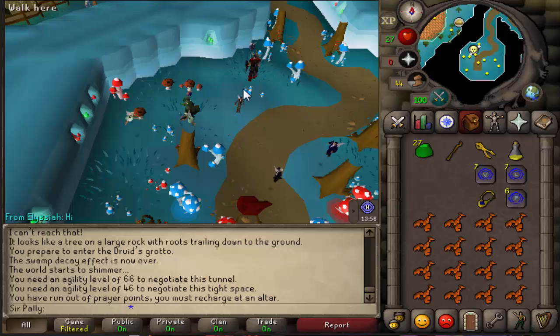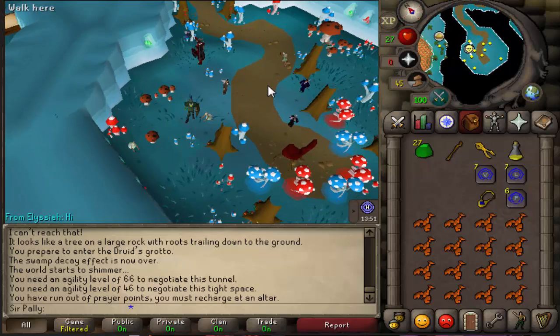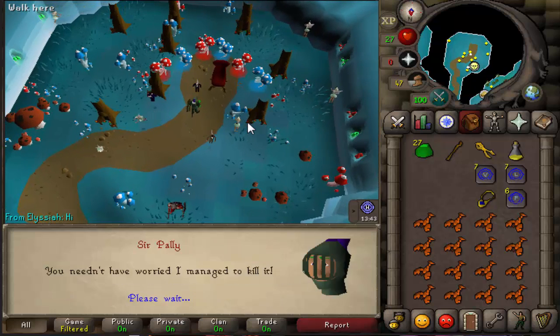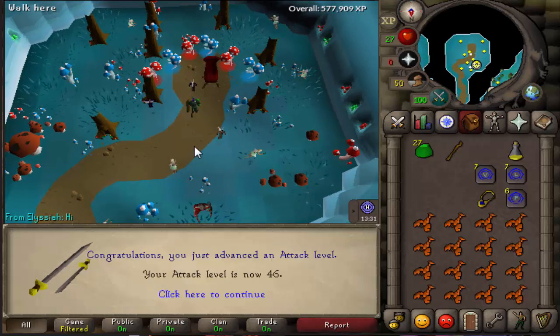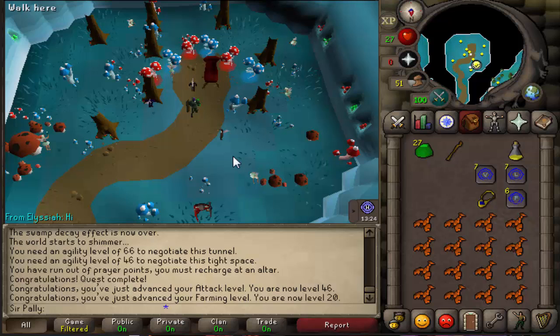This is going to be Fairy Tale Part 1 complete soon as I find the Godfather. Oh, where is he? There he is. Give him the Queen — quest complete! For 3,500 farming XP, 2,000 attack XP, 1,000 magic XP, and 2 quest points, giving me a total of 87 quest points so far. 46 attack and 20 farming. Really good — on to the next quest.